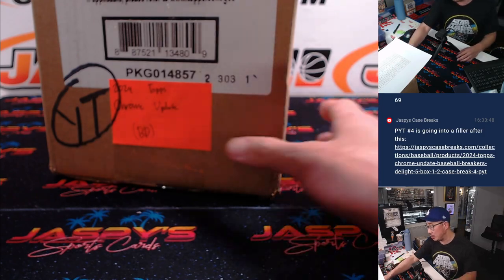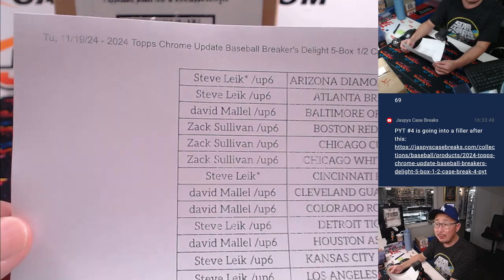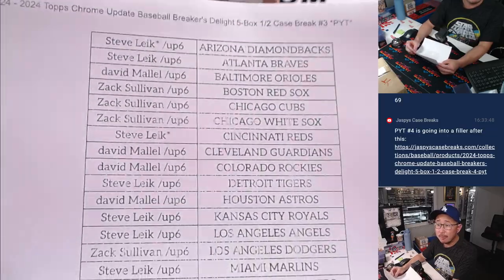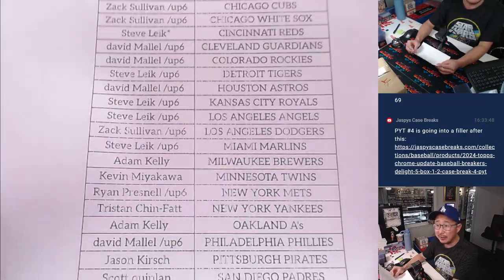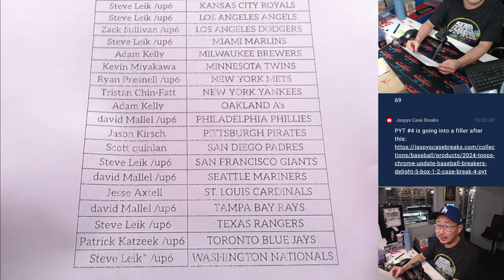Second half in the store right now at jazbeescasebreaks.com. Big thanks to this group for making it happen here on Tuesday the 19th, picker team three. A lot of people winning their way in with that update pack. Steve last bought Mojo, Reds — he also won a lot of teams in the filler. Good luck to everybody here.